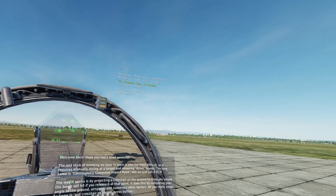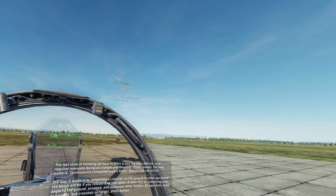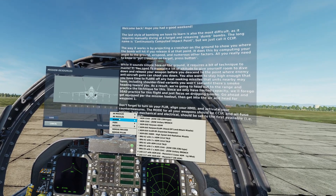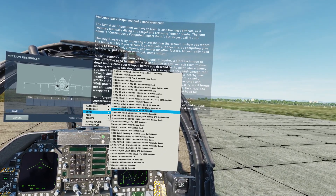The way it works is by projecting a crosshair on the ground to show you where the bomb will hit if you release it at that point. It does this by computing your angle to the ground, airspeed, and numerous other factors. All you really need to know is: put crosshair on target, press button.